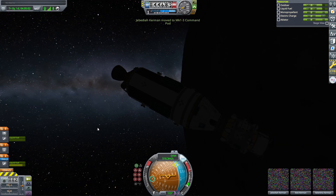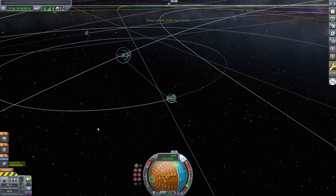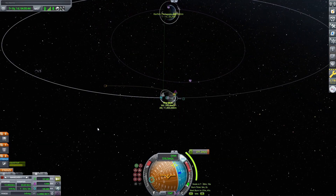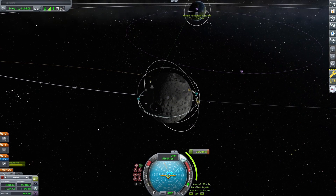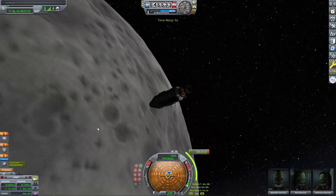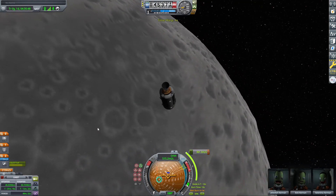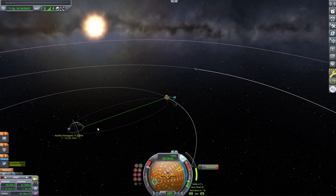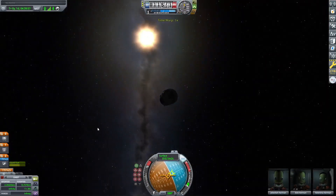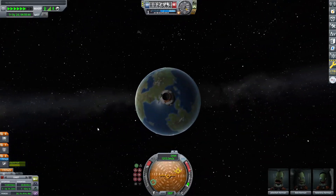We're moving Jebediah back into the main command module so he can go home safely, and undocking the little lander can, which will stay in low Mun orbit. In real life for the Apollo missions, the ascent stages didn't stay in orbit due to orbital decay — actually not from the atmosphere, since the moon has none. Rather, the moon's uneven gravitational field from its mountains and craters eventually de-orbited the Apollo 11, 12, 14, 15, 16, and 17 landers from their low lunar orbit.